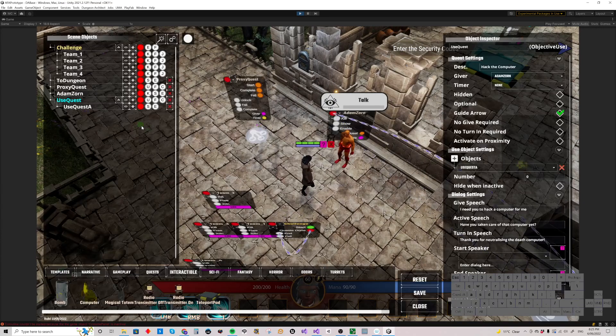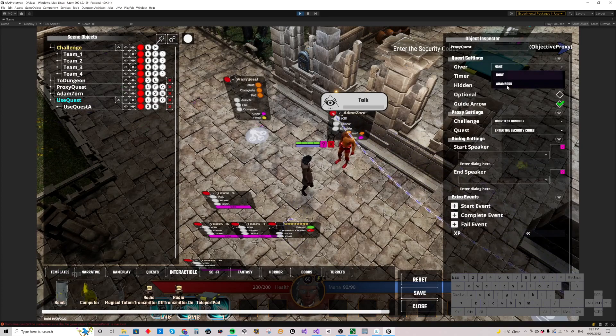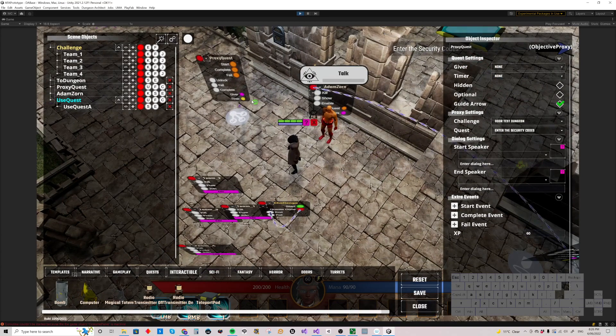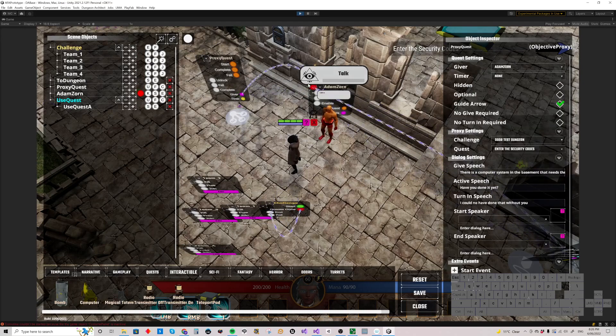What we can do further is take that proxy quest which is already set up and make that one of his quests as well - make it belong to Adam Zorn. Just set the giver; if you've got multiple quest givers they'll all appear in the drop list. Or we can take the proxy quest, use the little reference button on the giver field, and click Adam Zorn - he's the only red dot in the hierarchy at the moment. That's linked it up now; our giver is Adam Zorn.